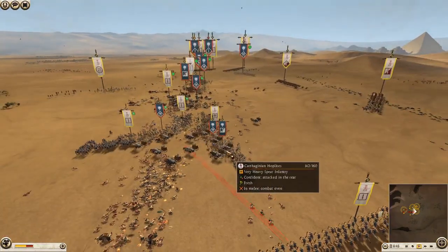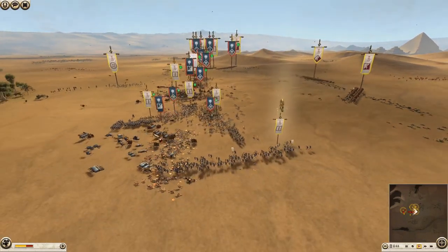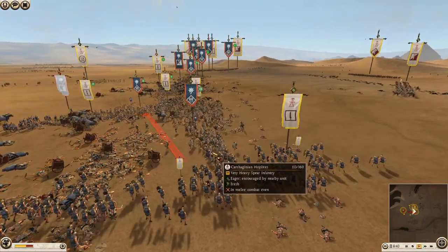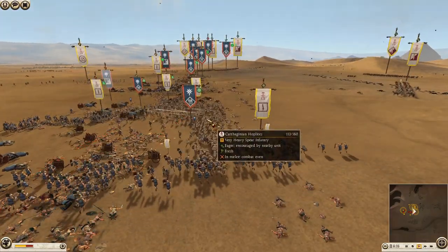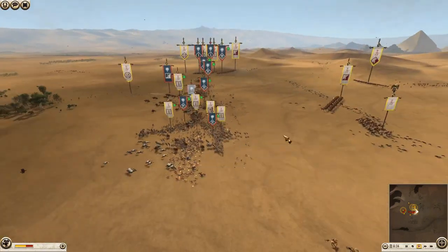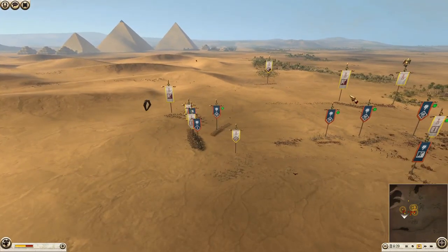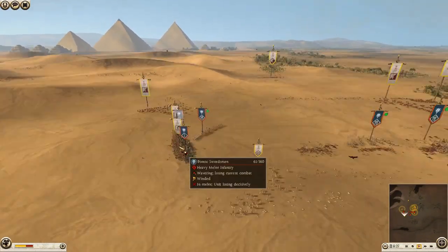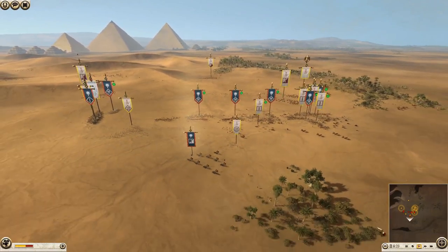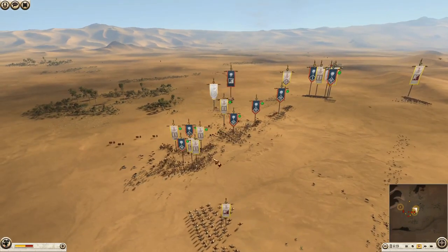He's losing a lot of infantry to the scythe chariots. Oh, that's a good javelin throw — a very good one. He needs to surround these pikes, get them really penned in. His cavalry over here really needs to go and surround the infantry — he's just got this cavalry sitting back here doing nothing. He needs to go in and help charge these guys and break them. It does look like Pontus may win most of the front line, though it's come at a great cost.